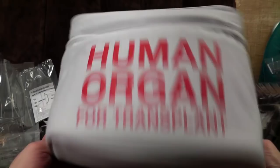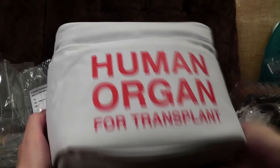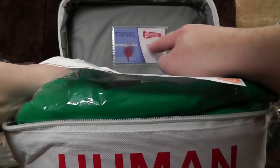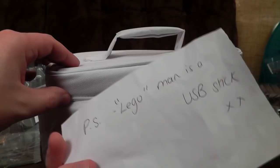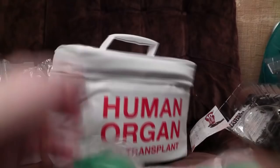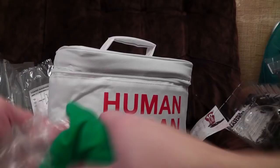It looks like it's going to be full of stuff — that's disappointing. I think this is a generic thing that ThinkGeek sell, which is rather confirmed by the fact it's got a ThinkGeek sticker. At the top is a little card with Nigel Burke, which is the character's name. With compliments, love and kisses from the Surgeon Simulator team. PS: Lego man is a USB stick. And t-shirts — Fruit of the Loom — and I can see where this is going: it is a chest that has been opened up for surgery. Both are extra large, which is handy unless you are a tiny little pixie.